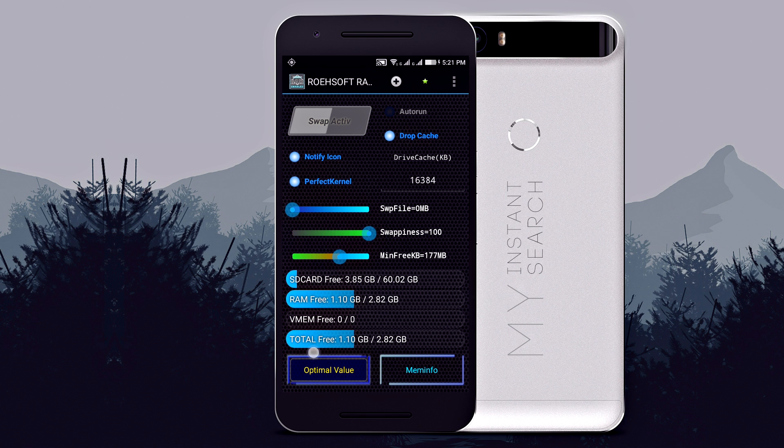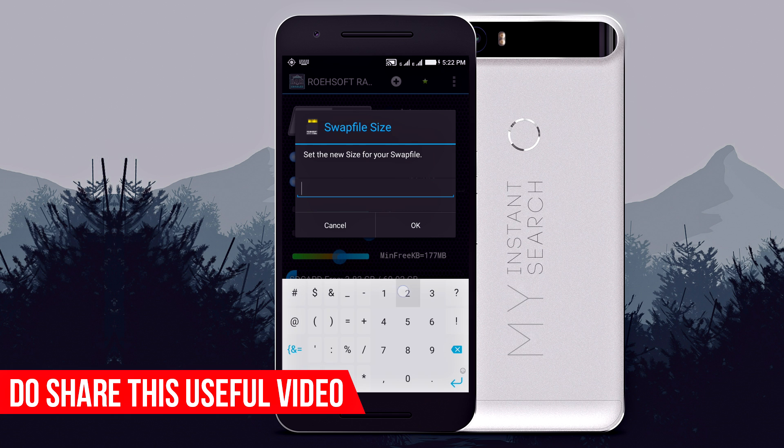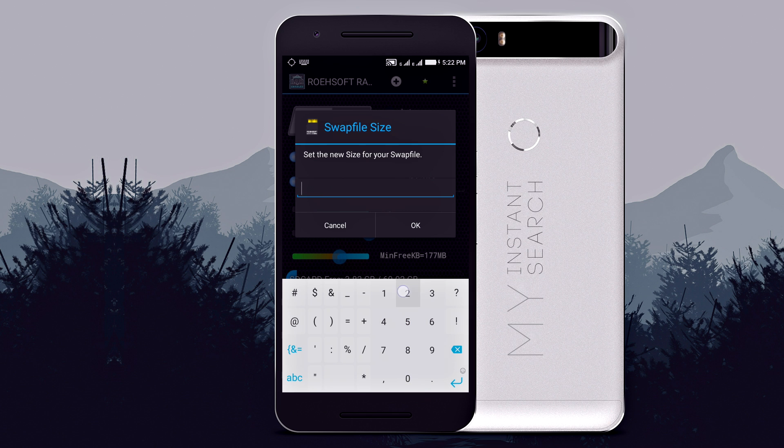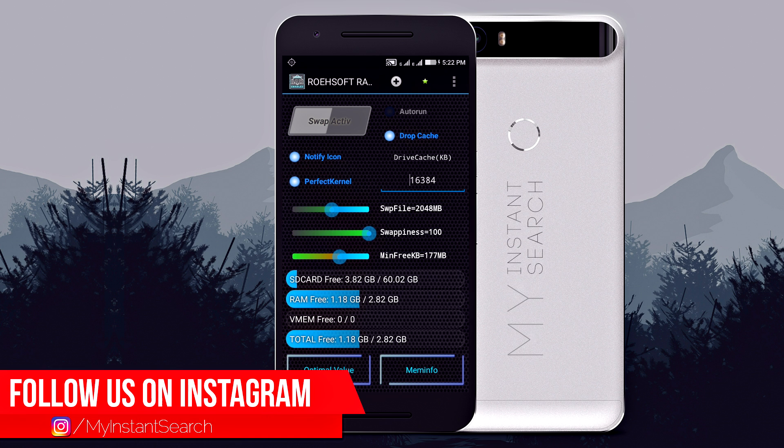Tap on the optimal value and the app will configure the best setting according to your device. Using this slider you can get RAM all the way up to 4GB, or simply tap on the number and enter the amount of RAM in MB. For example, if you need 2GB of RAM, enter 2048 and it'll automatically adjust the slider. Then tap on the swap active switch.